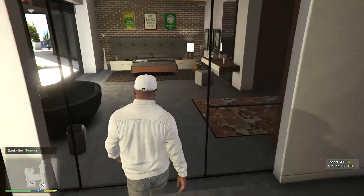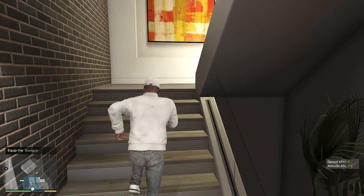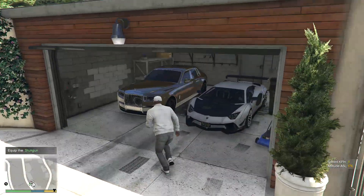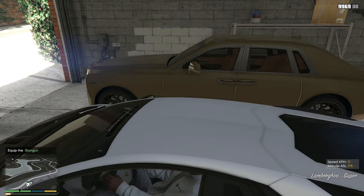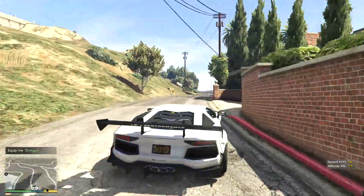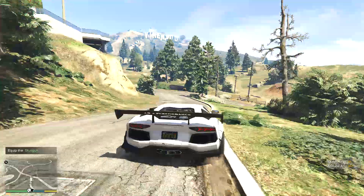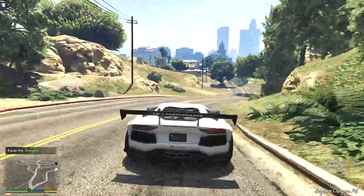We'll just go to the garage and check on our vehicles, then head to the new house that I just bought. Franklin's gonna go live there for a while now. I'll take the Lambo first, and come back for the Rolls Royce later. But before that, I'll go fill up the gas on his car because as you can see it's really low. I'll take a left from the junction, which is downhill.